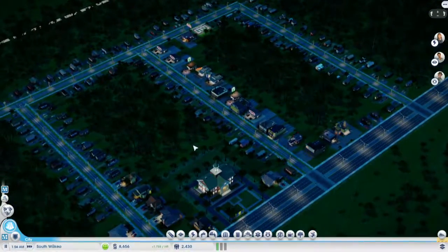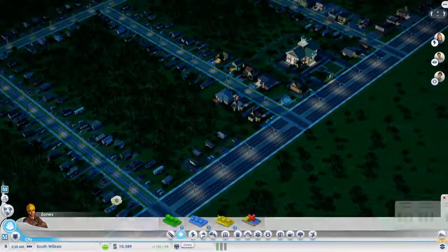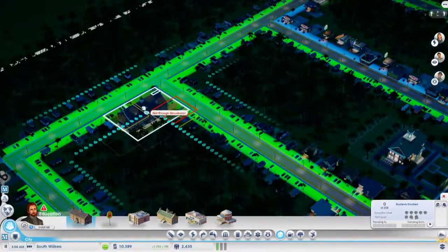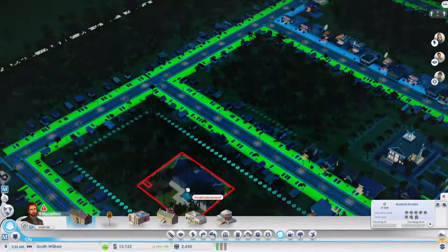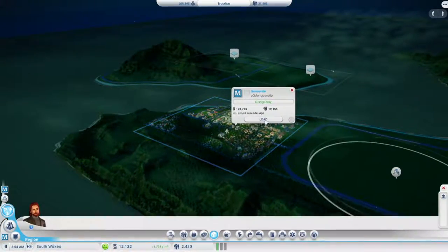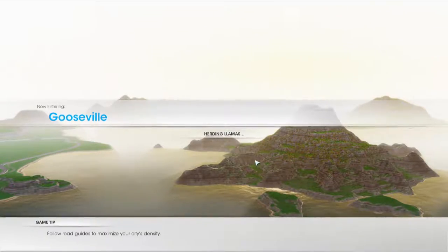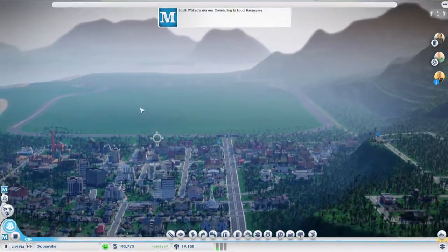I'm going to zoom in just to see the rain. So, do we have demand? Water? Oh yes, we got a bit more money. We'll just place down a school, I guess. Let's place the school. Oh, not enough. I swear it said I had enough, but whatever. I think that's enough of that. Ooh wow, look at the lights here. This city's really lighting up. Alright, let's go back into Gooseville. This looks so much better — like a real city. Unlike that... that Ulf one over there.